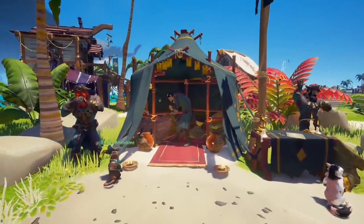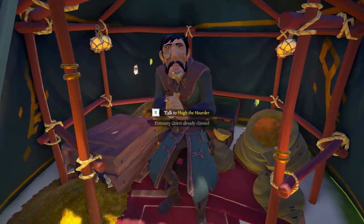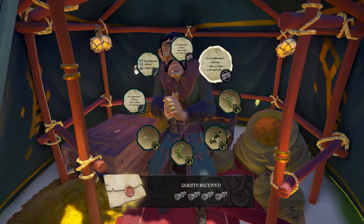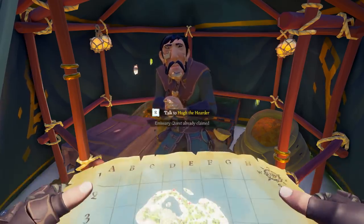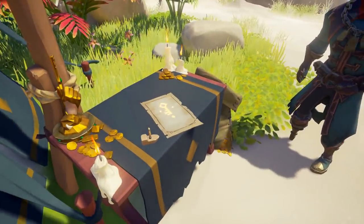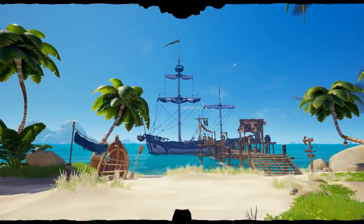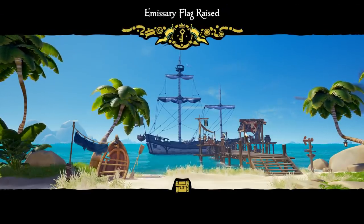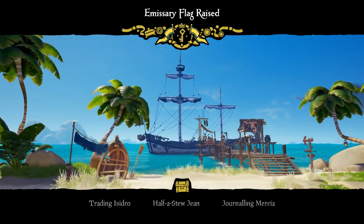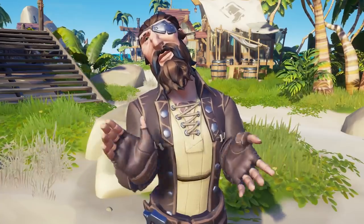Last but certainly not least, let's cover how to do the high reward voyages you get for reaching Grade 5 emissary. Once you and your crew get to Grade 5, you will be offered a high reward voyage by the trading company representative. Once that voyage gets added to your map wheel, lower your flag and re-vote at the emissary table to reset your grade to one. By the time you finish the high reward voyage, you will be back to Grade 5, giving you the ability to get another high reward voyage. Then you just lower, re-vote, and repeat — it's that simple.